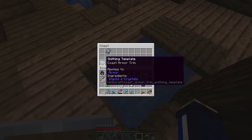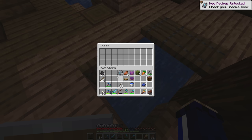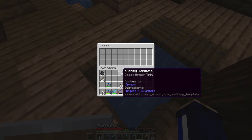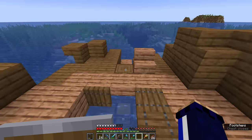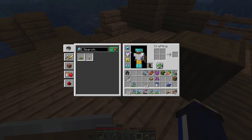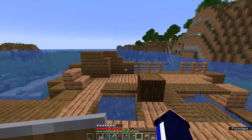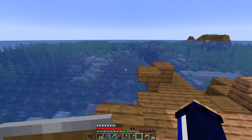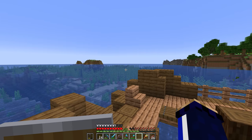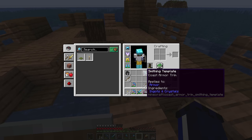The main prize though is right here. This is a smithing template, which are new to Minecraft 1.20. This coast armor trim template can be found in shipwrecks now, and the purpose of this is to add cosmetic designs to your armor, allowing you to customize any piece of armor from leather all the way through to netherite with a variety of different designs. Each of the designs can be found in a generated structure somewhere in your Minecraft world. You'll find this coast design in shipwrecks, but you'll find different ones in jungle temples and desert temples, and even some of the structures in the nether.